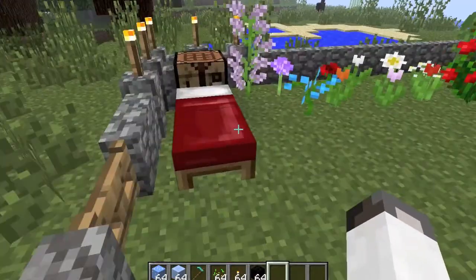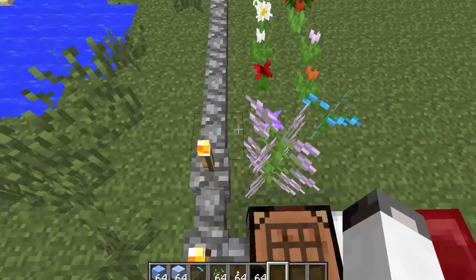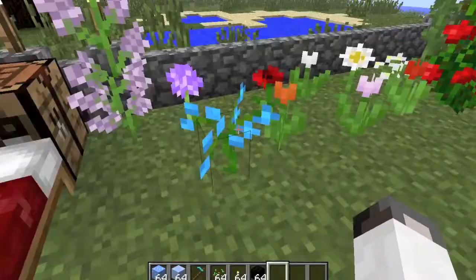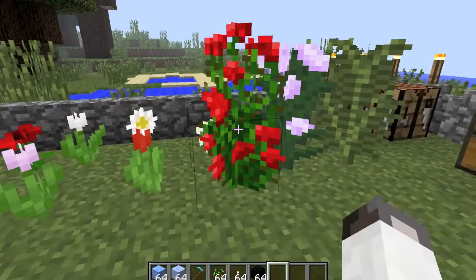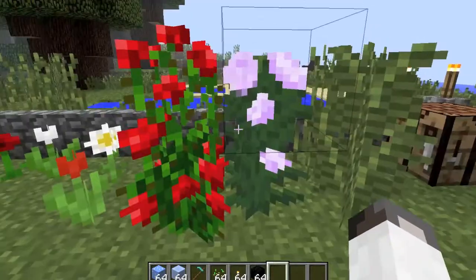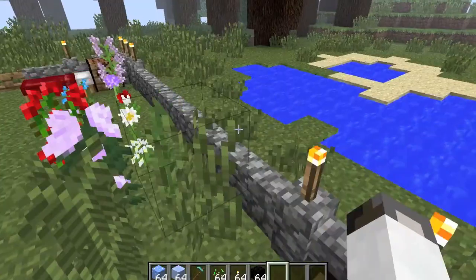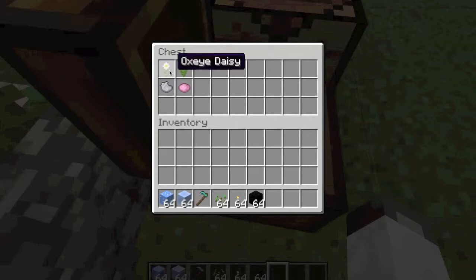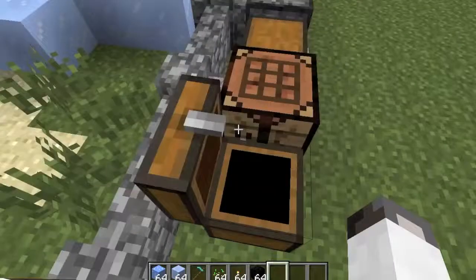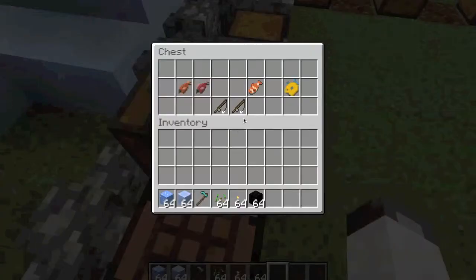The first thing we have here is all the new decorations — all these new flowers. There are tons of different ones. There are now two-block flowers, taller grass, and ferns. Here we have the pink tulip and the oxeye daisy — they both give their own dye, so you can craft with them.